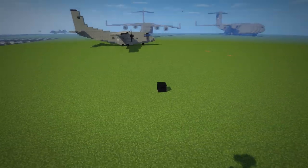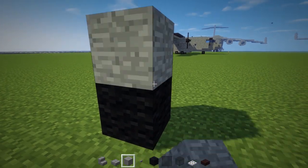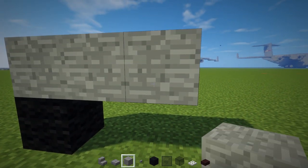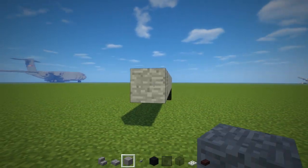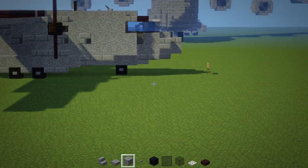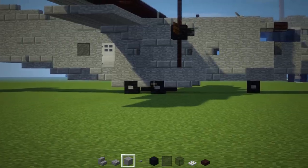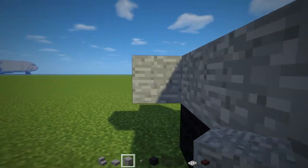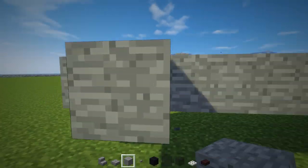First off we're going to make the leading wheel — that's just a black wool block down. Then we're going to add stone on top and two of them in front of it, so we have three. Now we want to make this segment 17 blocks long: 1 through 17. Then we're going to go back to the front, skip a block, add a block to the side like that, then extend it towards the back all the way and leave a gap of space. Same thing on the other side.